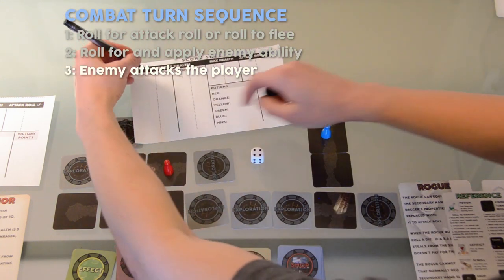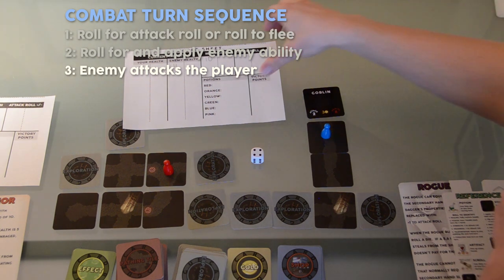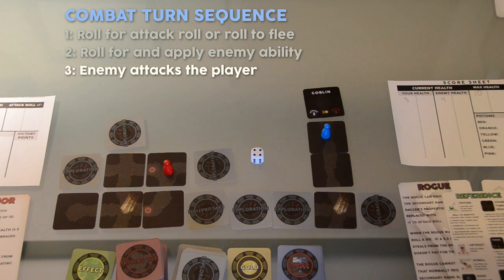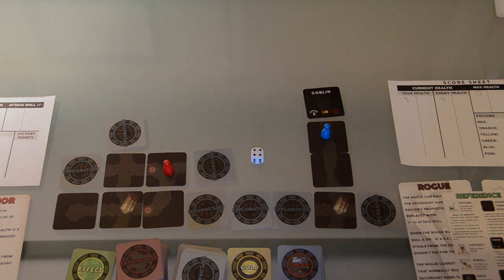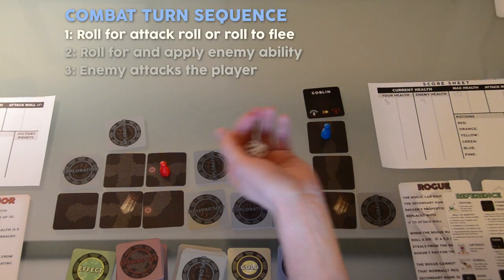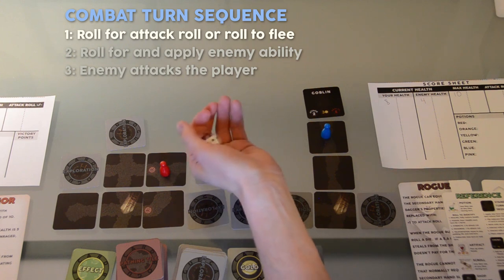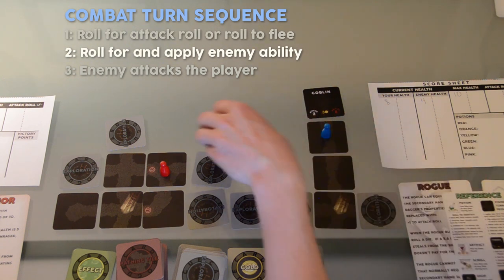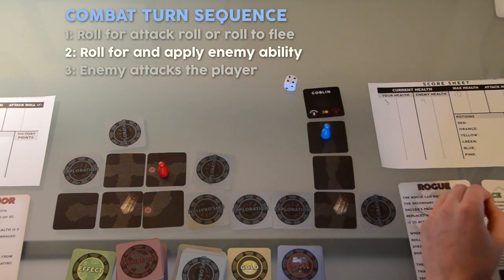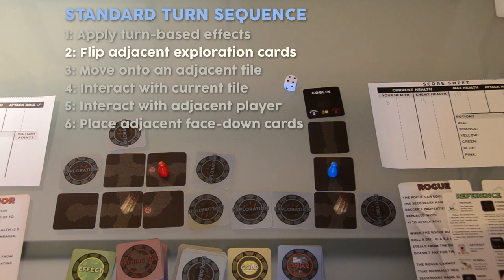Step 3: The enemy deals an indicated amount of attack damage to the player. This enemy deals 2 damage and the player should record his current health on the score sheet. Until the player leaves combat, he cannot resume his standard turn sequence. Player 2 decides to do nothing during this turn. Players do not need to flip cards or move for a turn. Player 1 resumes the Combat Turn Sequence. Instead of rolling an attack roll for Step 1, the player may indicate that he is rolling to flee. If he rolls a 1, 2, or 3, the player fails to flee and the combat turn sequence skips to Step 2. However, if he rolls a 4, 5, or 6, he flees by moving away from the enemy to an adjacent tile. The player then leaves combat and resumes his standard turn sequence where he left off.